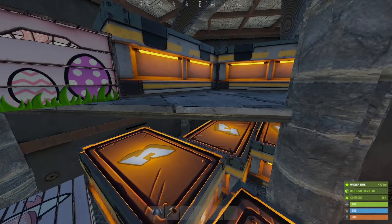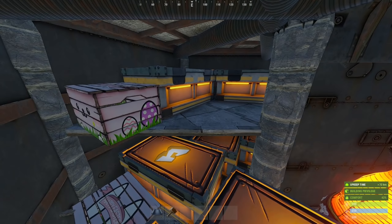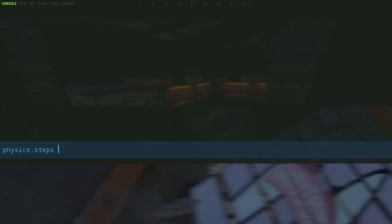If you want to have an easy time navigating bases like this, always set physics steps to 60. It'll make all these little jumps effortless.